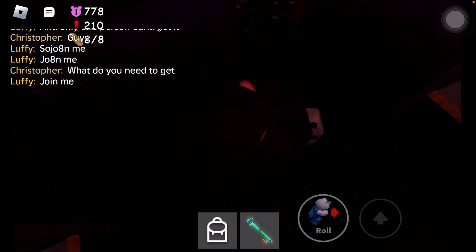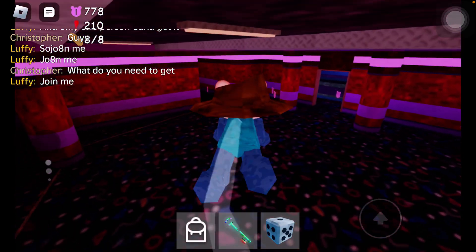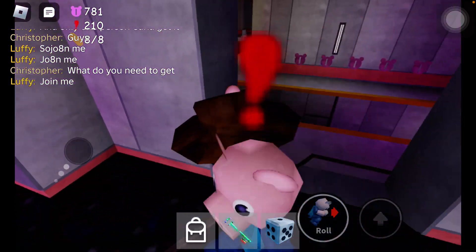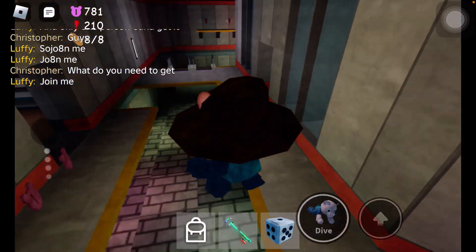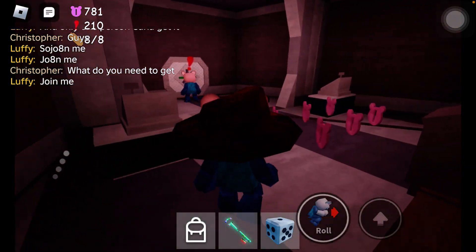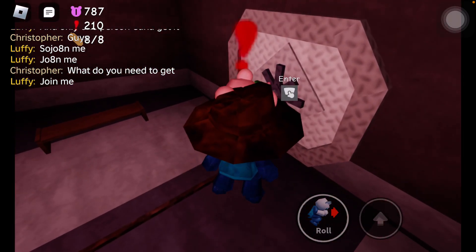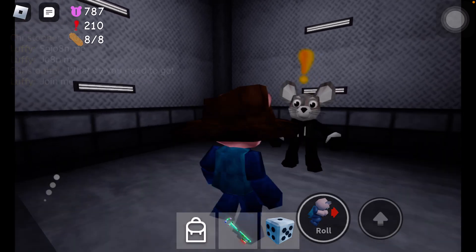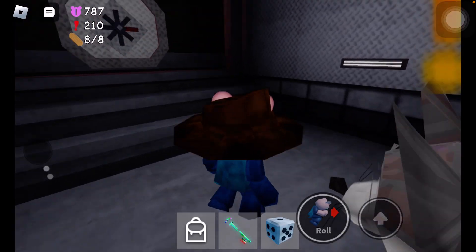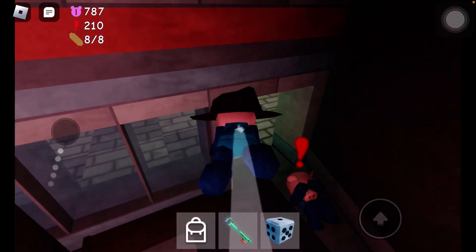And remember, the number the dice rolls on is your code. Then you're going to take that code and put it in. If it says error, just keep trying — I think it was just a bug. Anyways, you're going to enter the code, then you're going to talk to this guy and he's going to say you'll make Mr. P cry.